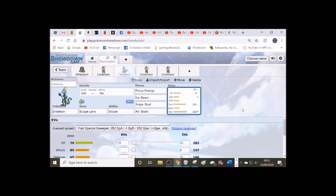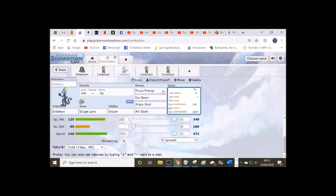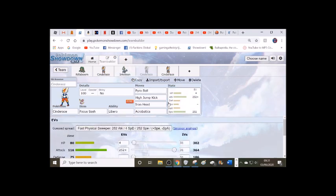Because of Inteleon's lack of coverage, your two options are pretty much this set with either Air Slash or Shadow Ball, depending on which Pokemon you want to hit. Cinderace is a bit more varied — you have Acrobatics, Sucker Punch, or Zen Headbutt, which is enough to throw your opponent off, because each one will have different strengths and weaknesses. And again, literally nothing resists those two sets. I'll see you guys in the next video, bye-bye!